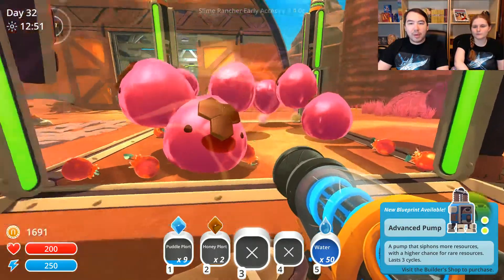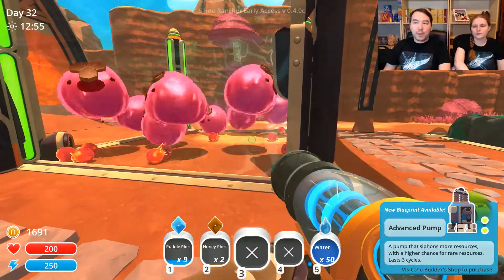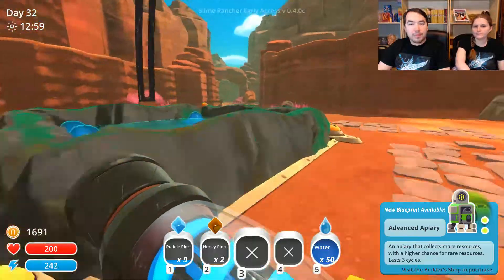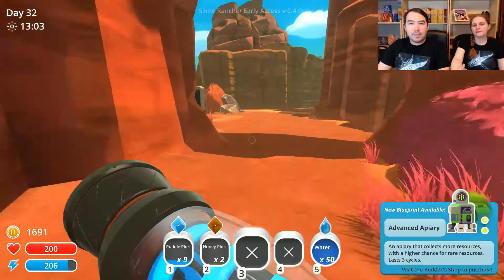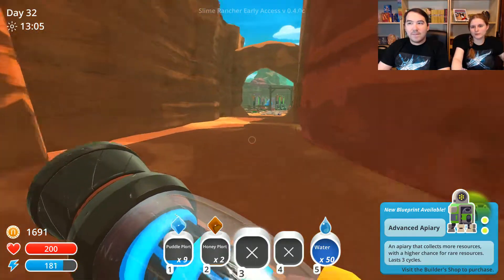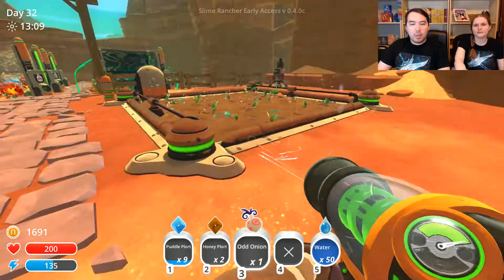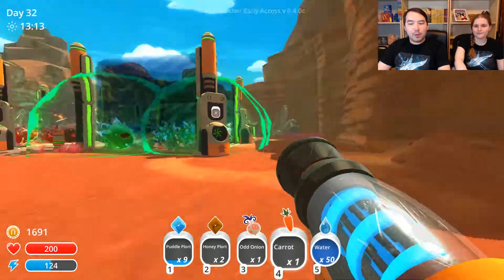Advanced Pump. What I'm doing is I need these pinks to create more advanced pumps. I figured honey and pink can grow together. Apparently, the Honey Slimes produce a compound that is super sweet. And they use the plorts — not the slimes — for food. Well, we could use the slimes for food, probably.